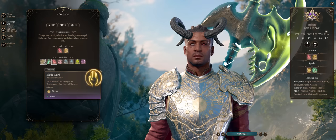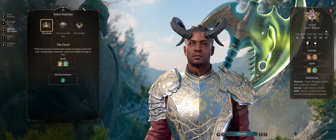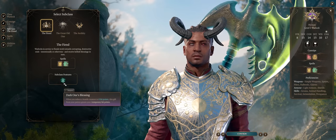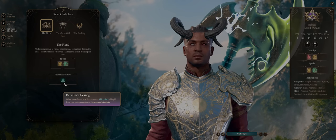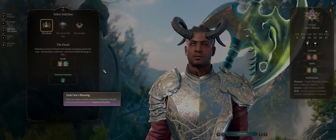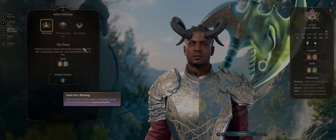Second, Blade Ward, to grant you full physical resistance on demand if needed — ideally pre-buffed out of battle. For Warlock subclass you have two choices. The Fiend is my preferred pick, because its first ability Dark One's Blessing is really good. Whenever you kill an enemy, no matter with what — your Blast, your melee attacks — you'll get temporary hit points. It's only going to be around plus 5 for us because you won't get many levels into Warlock, but that's good enough to avoid at least one blow, especially early game.